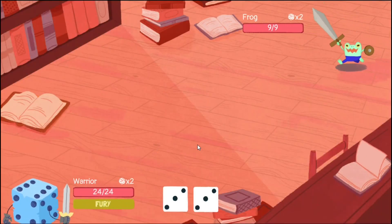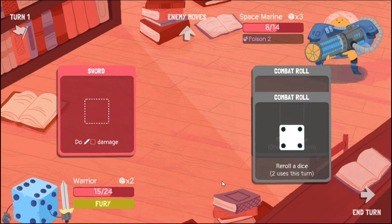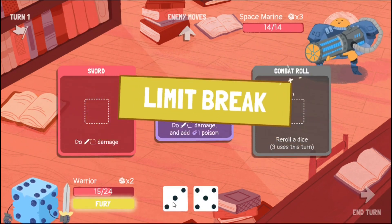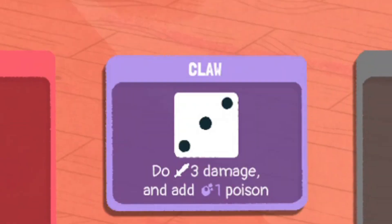The first character you get is the Warrior. He's fairly simple to play but can deal a lot of damage if you get good rolls. His passive ability is Combat Roll, where you can drag a dice into it to re-roll it — usable up to three times per turn. His limit break is Fury, which causes the next attack you drag a dice into to happen twice. Thankfully, Combat Roll is not affected by Fury.